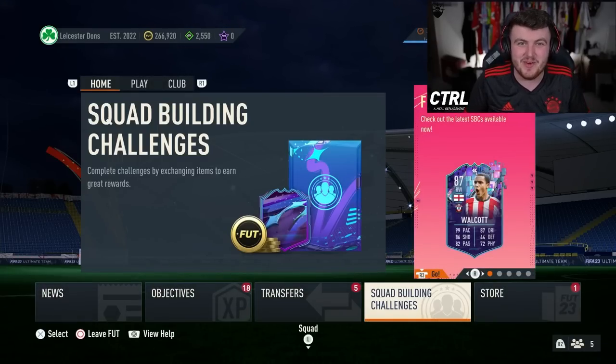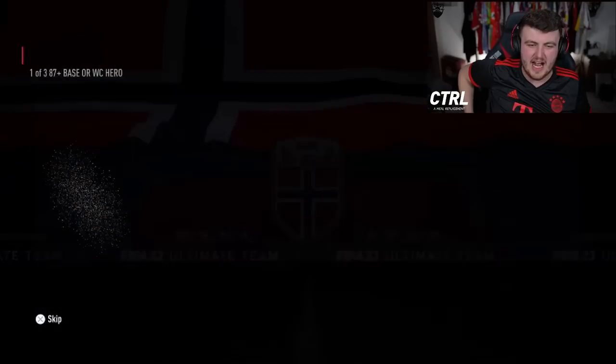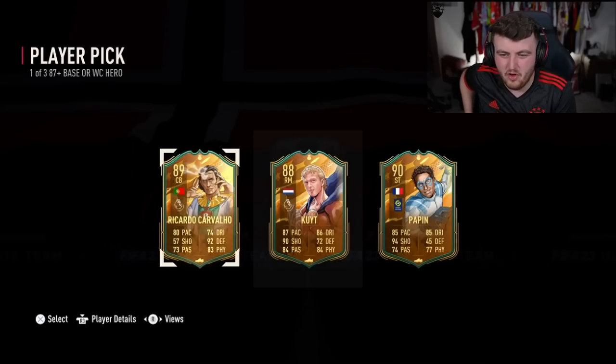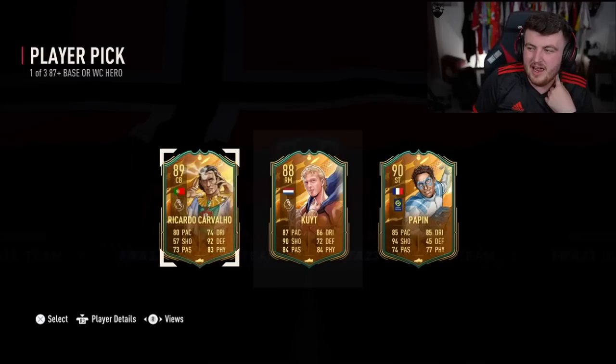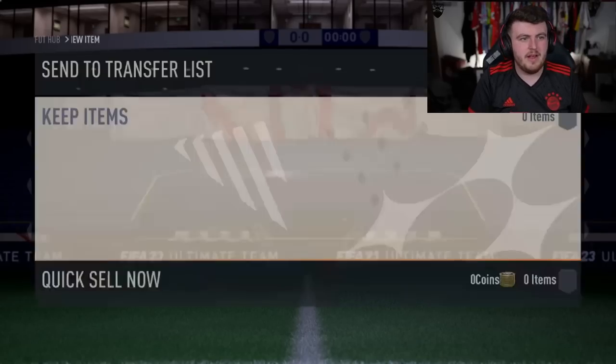We have my boy Cridion's player pick next. I thought that was Govu. Dirk Cahill is actually a really good CM in game - he's actually really good. Carvalho's an L, Papan is a bit of an L as well. I don't think Dirk Cahill is the best player pick, sadly.